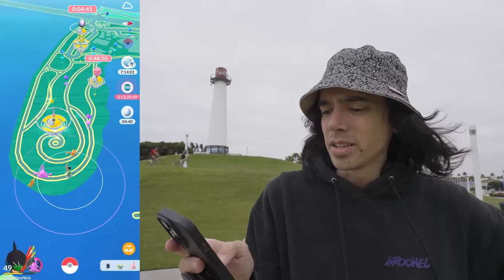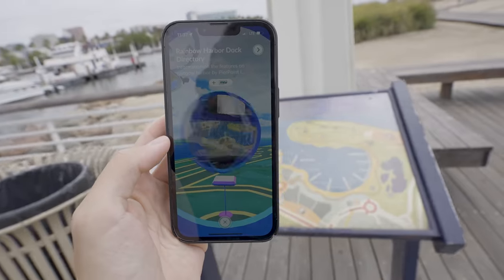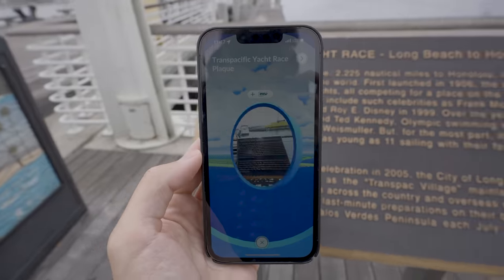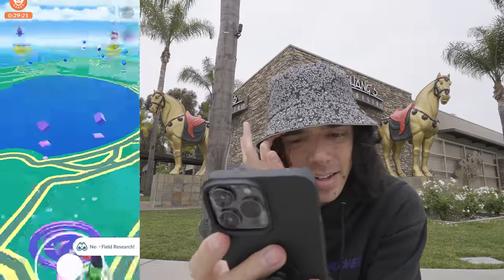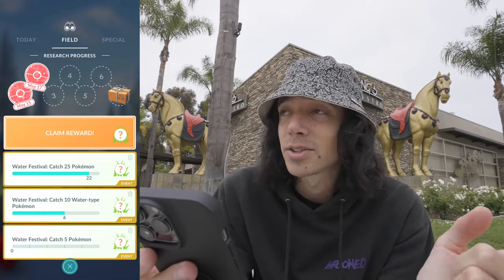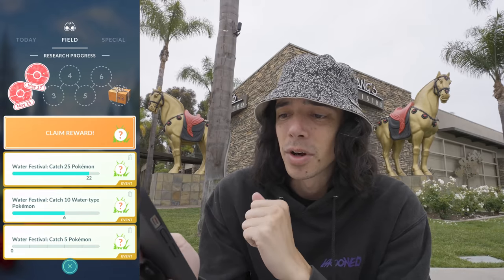We'll just wait for these last couple Pokestops we just spun to refresh, maybe catch some Pokémon down here, and we're going to spin them all again and see what happens. Back at that giant horse statue — we're going to spin that, and that's the last one. We've already spun those other three over there both with and without. Without a scan task in the field research inventory, I did manage to find one Catch 25 Pokémon — one Lapras task. So we spun all those Pokestops with a scan task: no Lapras tasks. Dropped the scan task, spun them all again, found at least one.